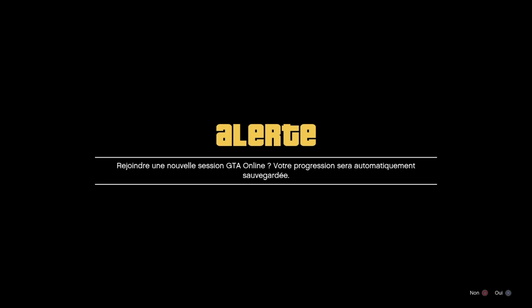Maintenant, vous allez spammer votre flèche de droite sur le message d'alerte. On spam, on spam, on spam la flèche de droite, et dès qu'on se sent prêt, on fait le bouton Croix pour accepter le message d'alerte.